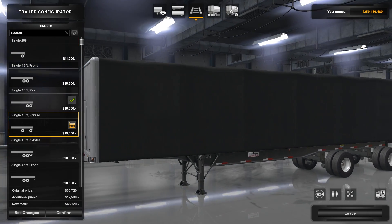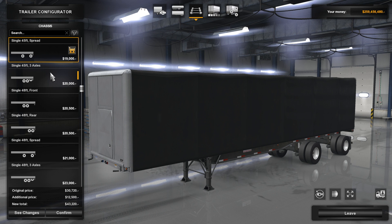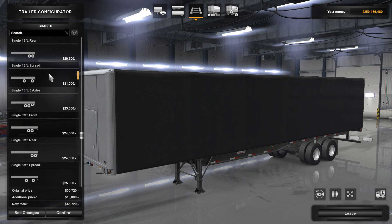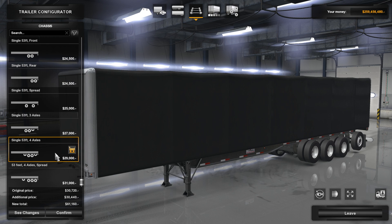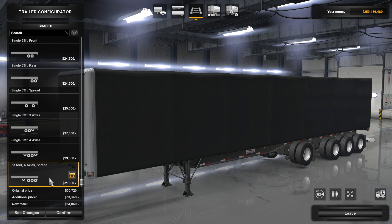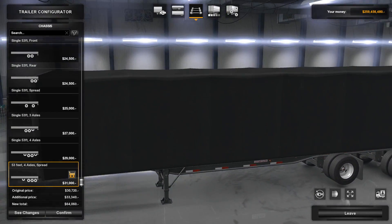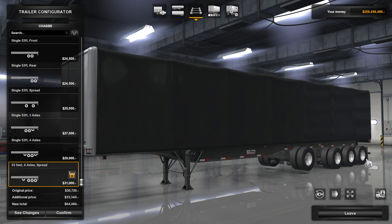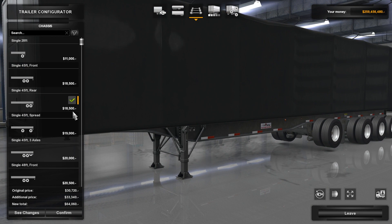45-foot spread axle — you don't see those very often but you do see them. A lot of this is European stuff. I've never seen a truck like that here in America, but that doesn't mean it doesn't exist. I've seen them in Michigan. We really don't have trucks with triple axles — I think it's actually against the law except in Michigan to have more than two axles. So these tractors are almost never seen. We really don't ever have triple wheel trailers unless it's some special load.